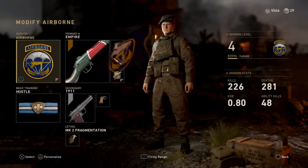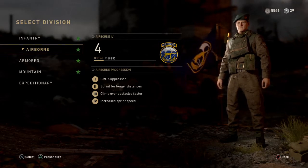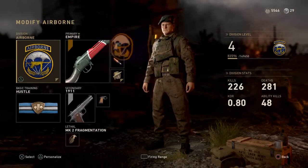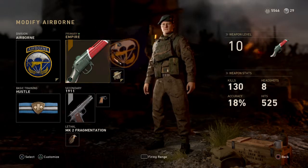I run it with the Airborne division. Basically, with Airborne you can run around faster, you can climb over things faster, and you can run for longer distances, which is cool. And you get the suppressor, which is fun to use — I think it's great fun killing people with a suppressor.